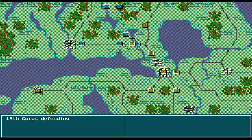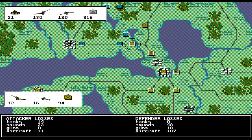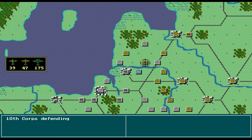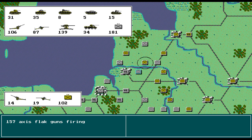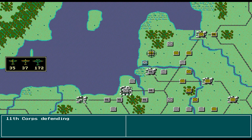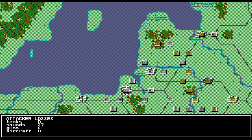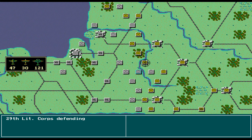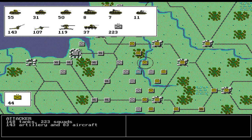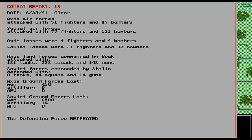This area up here is near Leningrad, this is near Riga on the Baltic coast. As you can tell, the Soviets don't have a chance on this first turn — which they don't in War in the East either.